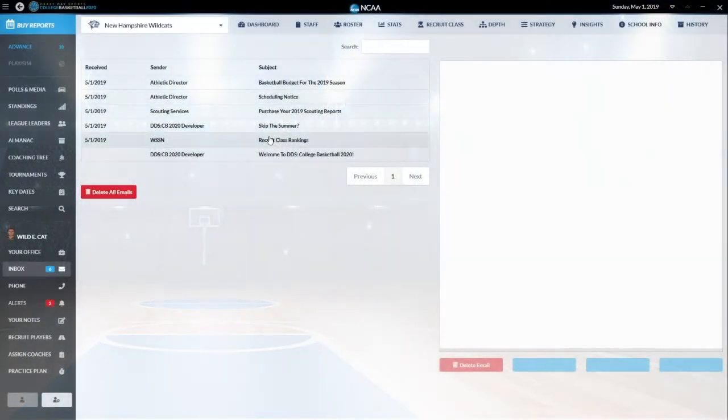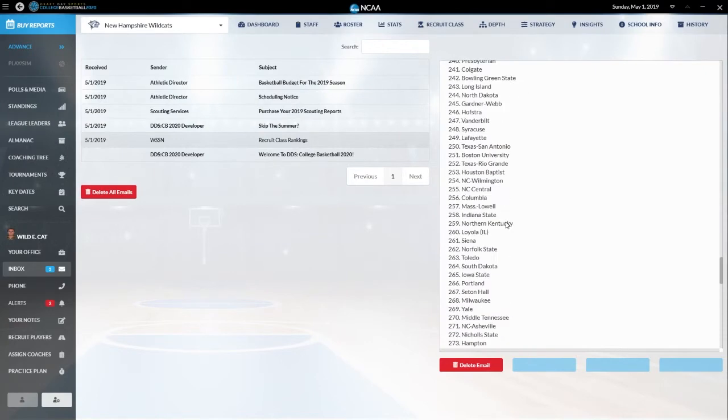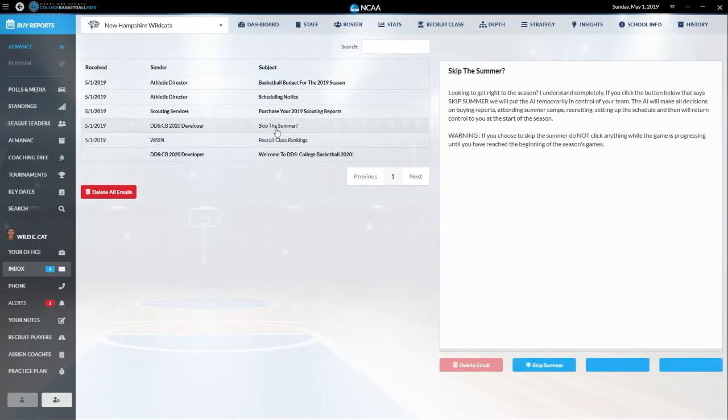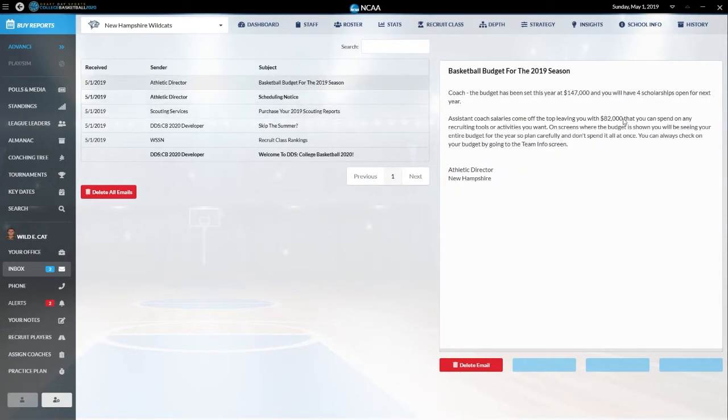If we go to our inbox, we have top recruiting rankings from the previous season — and right there at 150th is us, a little bit higher than average, which is good. You have the ability to purchase scouting reports to get information about players in your area — you can purchase nationwide or European reports. My budget is $82,000 for recruiting tools, and I have four scholarships open for next season.